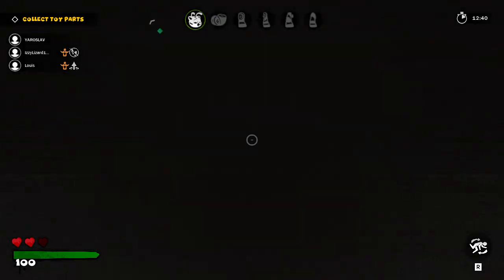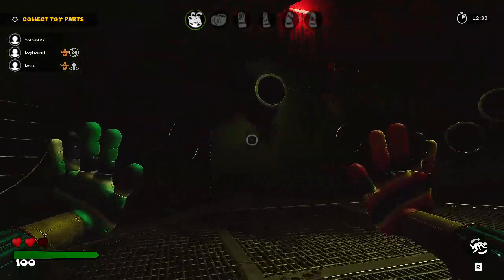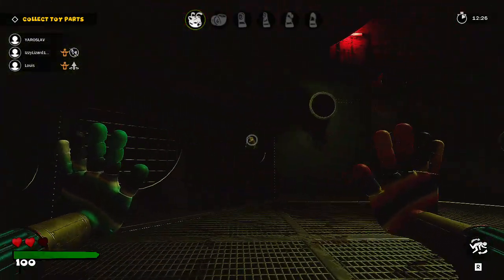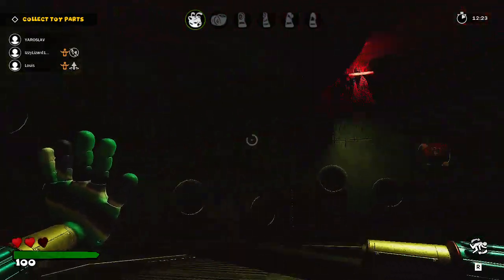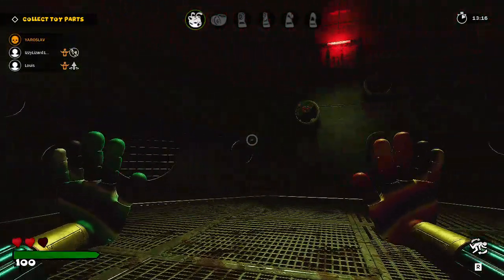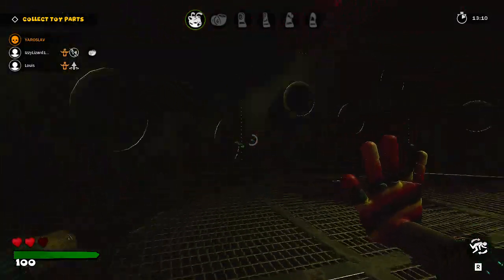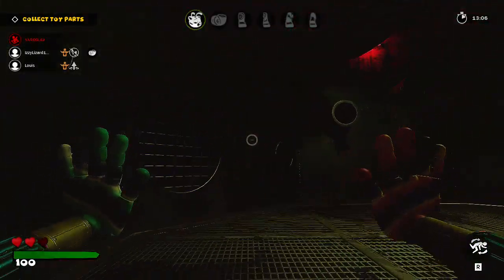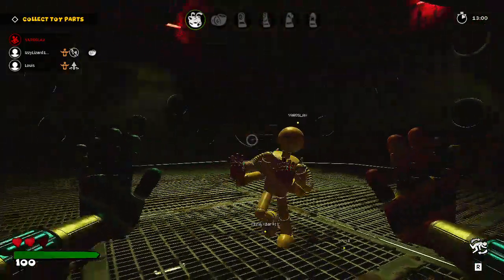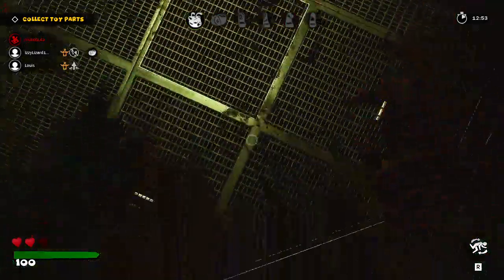Now I can show you guys what the feeding pit is like. So this is the feeding pit — you're in a pit and these pipes have mini Huggies that climb out of them. You gotta smack them in the face. The longer you're in here the more aggressive they get, so you really just gotta end them quick. They can insta-kill you. It's pretty easy, just annoying.